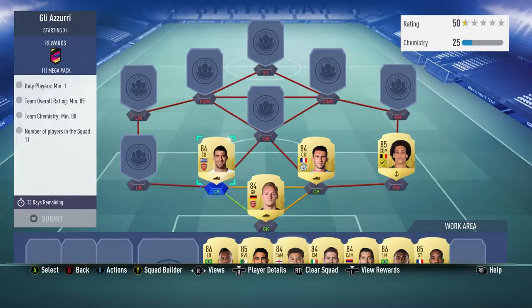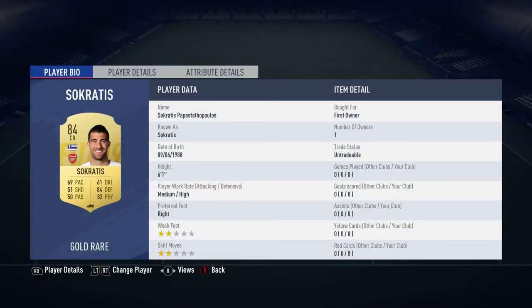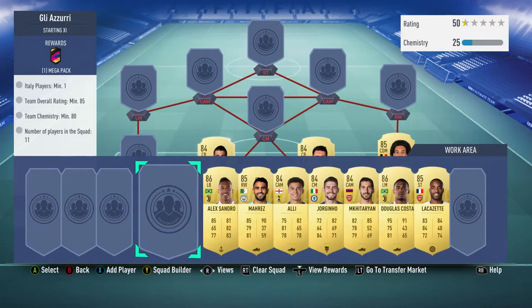The other centre back is Sokratis — you can get him for about 5,500 but this one I packed. He plays for Arsenal in the Premier League and is from Greece.